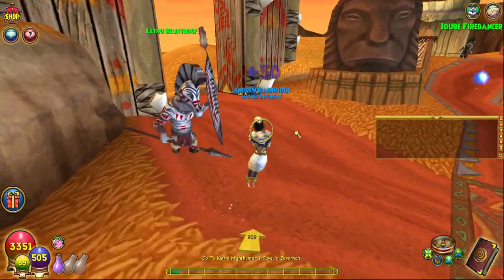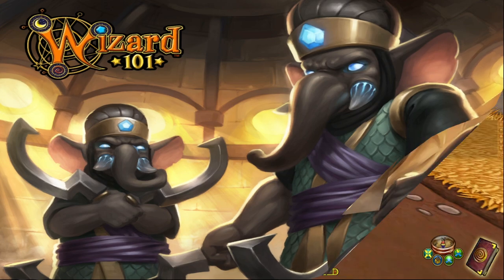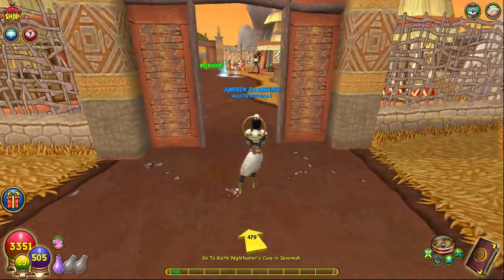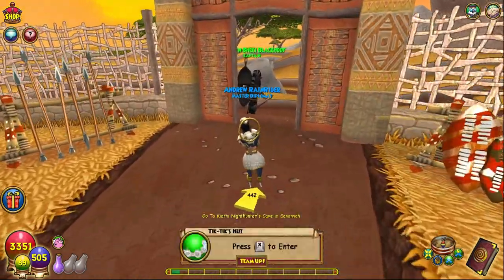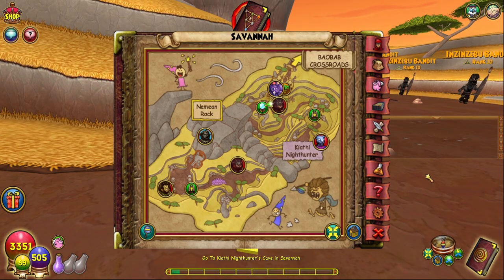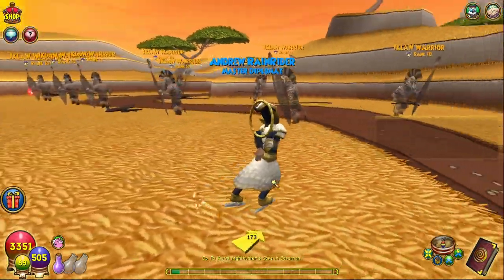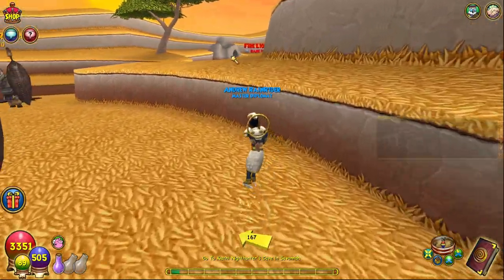This could be interesting. I'm assuming fire — that is my assumption here. Actually no, she's myth. That's very interesting. She has earthquake and medusa, and her natural attack does death damage. So that makes complete sense. She is over by this one — Darkbane village. Lovely. And she will be over this way somewhere. I think she's in that cave there.